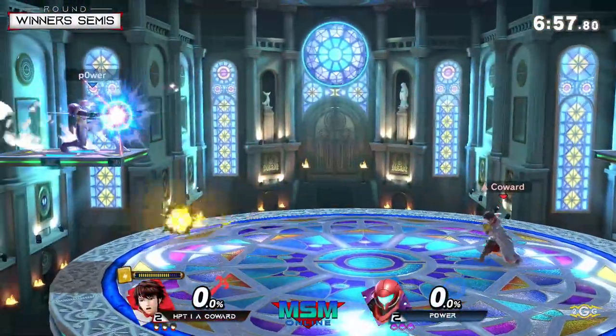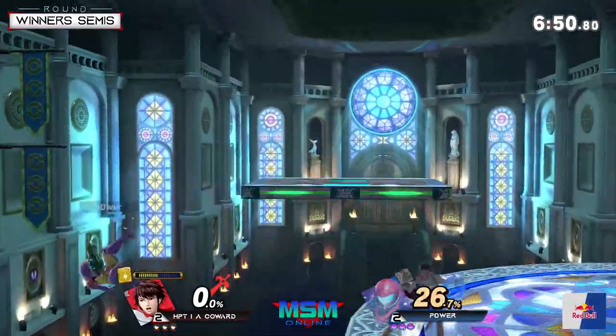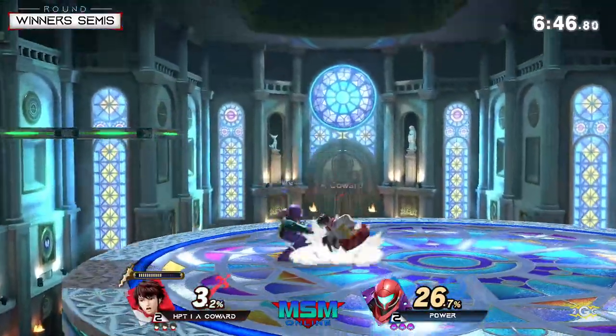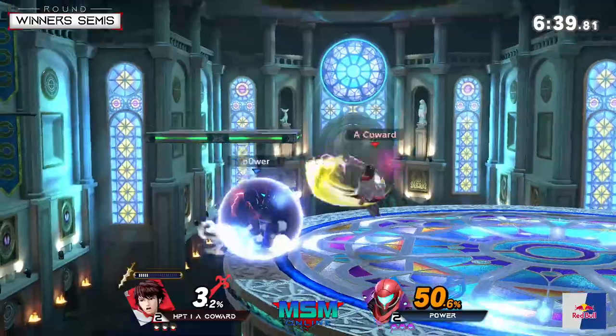A lot of that was that triple charge shot — he was not afraid to get within those ranges. Any move that he has that can start punishing Coward from getting those arc fire setups, he's really going to want to abuse that. Coward just gets so much reward off of hitting them — like a ridiculous amount.